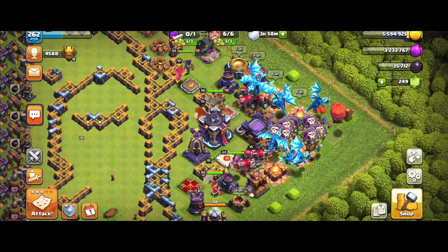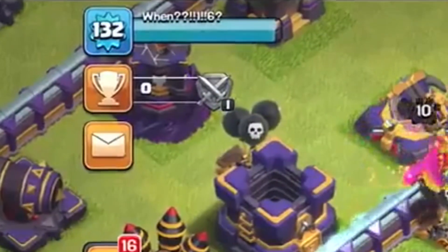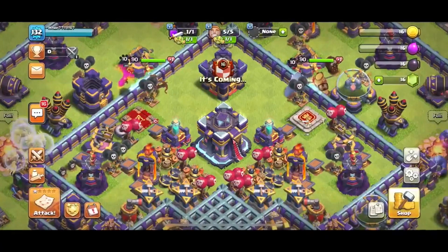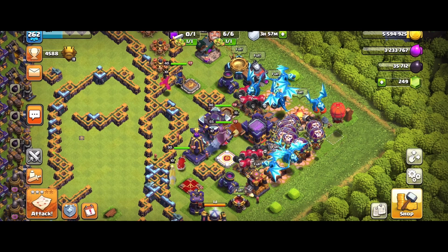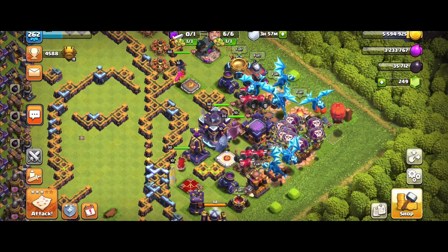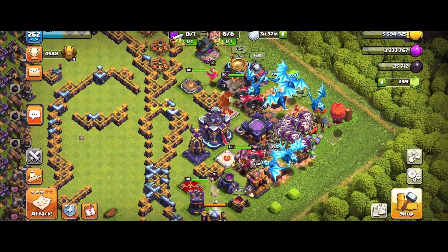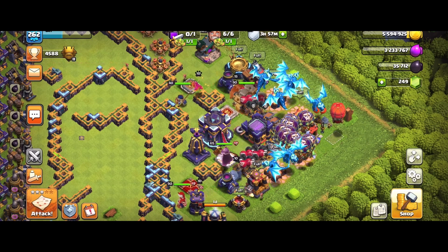The first easter egg is the experience level, which is 132. I think this indicates the number of days from now when the update will be released, which would be around the 1st of April. Since that's April Fools' Day, I don't think they'll release it then, so my prediction is the update will drop in the first or second week of April.